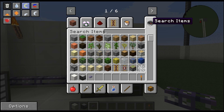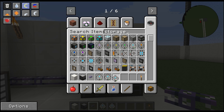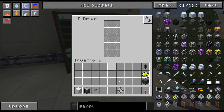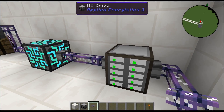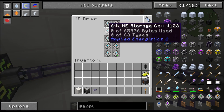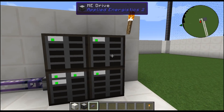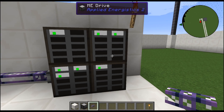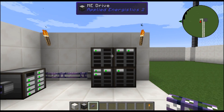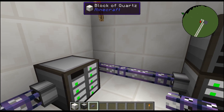Let's go to storage and add 64K drives to each of them — boom, that one's online, boom, that one's online. Because they're touching each other and connected with a cable, these are all part of the storage network now. Five of 63 types — there's nothing in it yet, but if I put an item in over here, boom, it's all part of it.